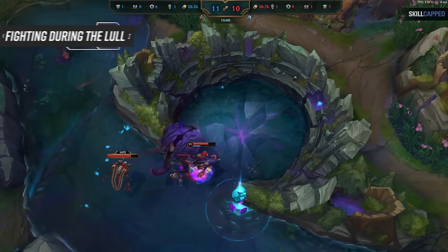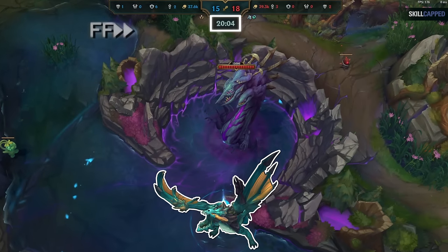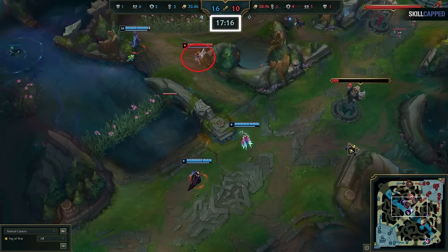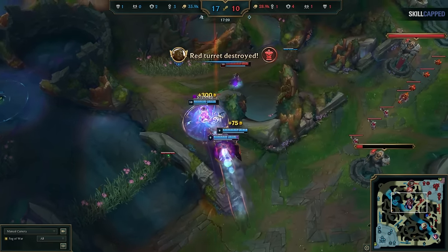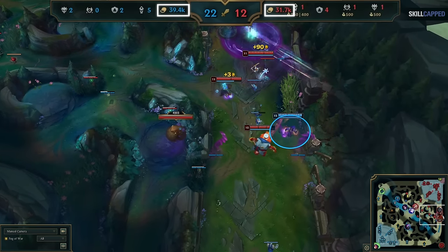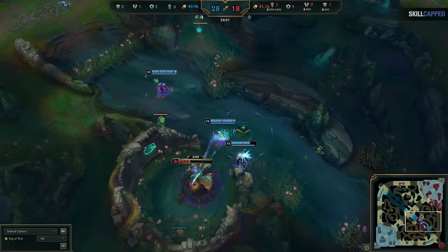Our next mistake is one nobody talks about. After Rift Herald is taken, there's an awkward lull in the action as Baron isn't alive yet, and for a decent amount of time there are no objectives to fight over except a single Dragon spawn. And yet I see plays like this constantly — despite no objectives being on the map, Senna goes toward topside. Baron is not spawning for another 3 minutes and Senna gets caught out for literally no reason. The enemy team is ahead 4k gold and wants fights outside of towers, but if there's no objective they're threatening, nothing is stopping you from just turtling at the safety of your towers. Teams that are ahead make the same mistake — they push up a lane thinking they're applying pressure, but if there isn't any objective on the map for their team to take when the enemy sends multiple people, they just die for free.